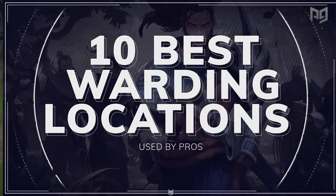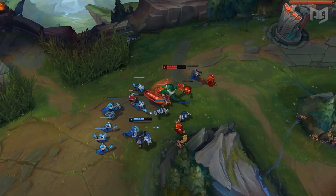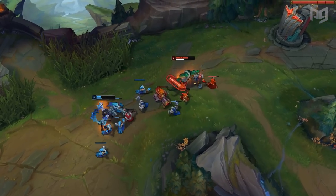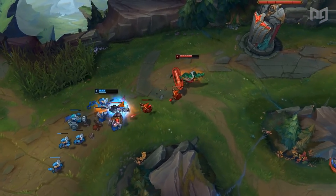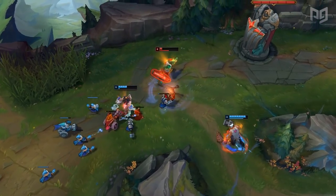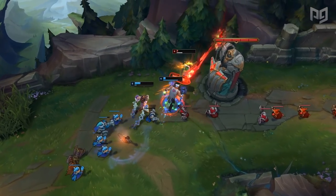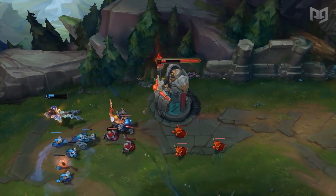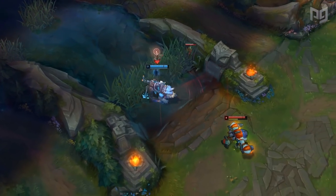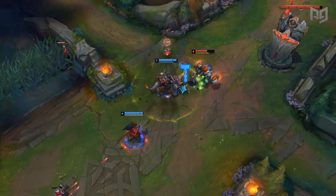So why is map awareness so important? The obvious answer is if you see someone coming for you, you'll have time to back off and not do that pesky dying thing. The more in-depth answer is that if your map awareness improves, so does your decision making. Knowing where the enemy is dictates when high elo players choose their aggressive moments and their defensive ones — how they choose when to engage, how to control their wave, and where to rotate. So many aspects of League come from map awareness alone, and these wards will help take you to that next level.